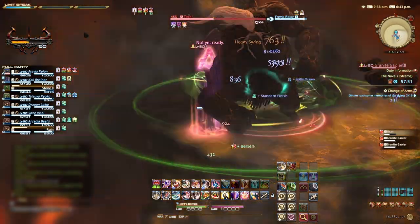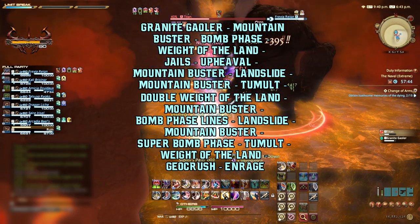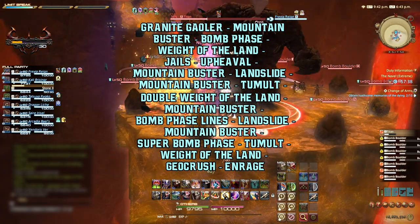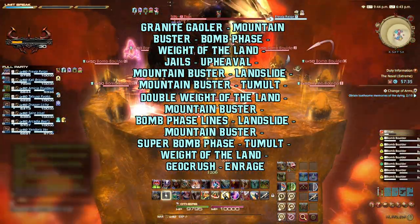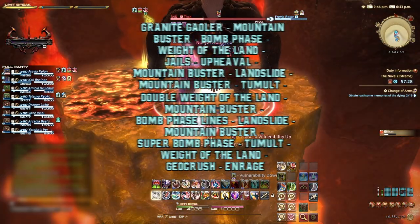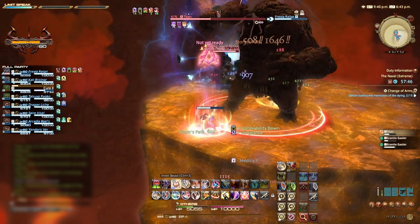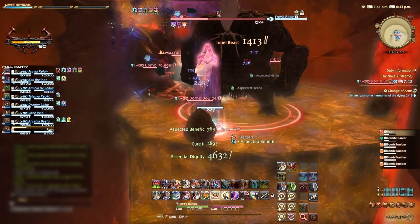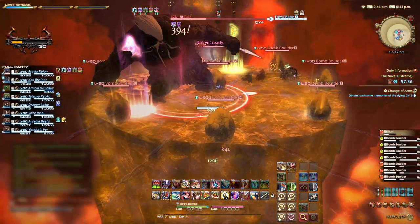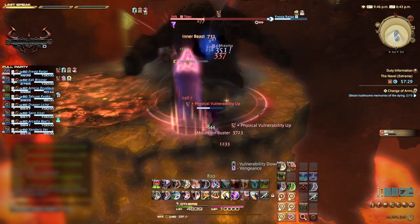Whilst this is happening, Titan will be using his normal abilities. The full mechanic rotation for this phase is: Granite Jailers, Mountain Buster, Bomb Phase, Weight of the Land, Jails, Upheaval, Mountain Buster, Landslide, and Mountain Buster. Directly after the spawn of the Jailers, one of two bomb patterns will spawn — either Cardinal then Intercardinal bombs, or vice versa. Stand closer to the second set of spawning bombs, wait until the first set explode, then move into the now safe position. Avoid the incoming Weight of the Land and get ready for the Jails, Upheaval and Landslide combo — deal with this as before.